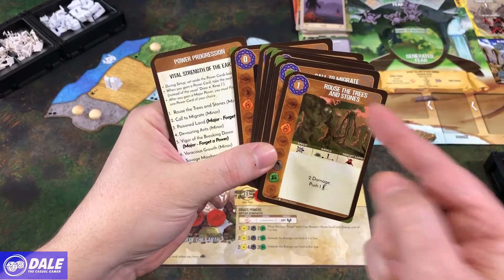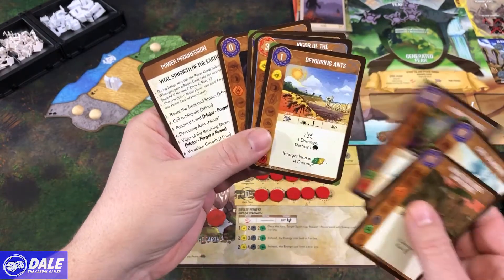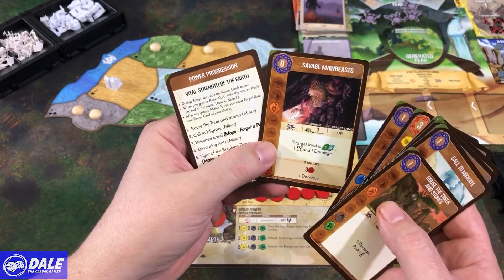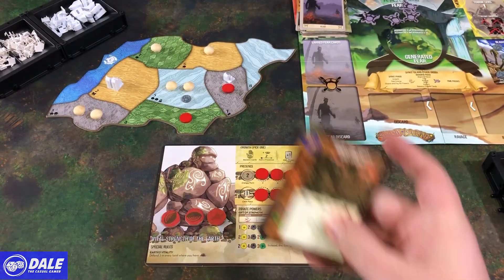So I've gathered those up. I've got Rouse Trees and Stones, Called to Migrate, Poisoned Land, Devouring Ants, Vigor of the Breaking Dawn, Ferocious Growth, and Savage Maw Beasts. So that's the order we will collect those cards in.